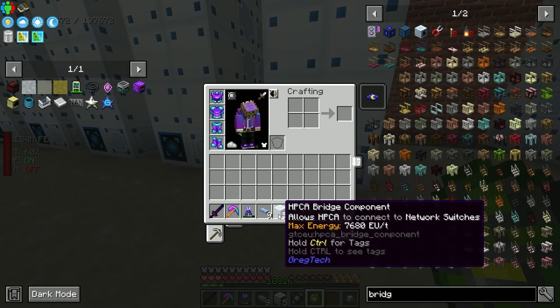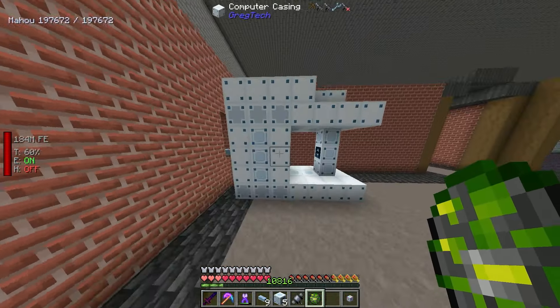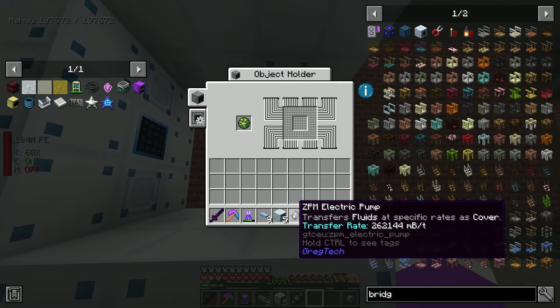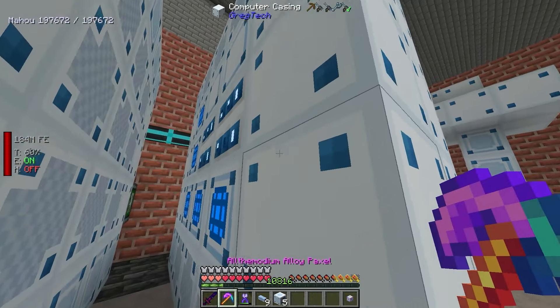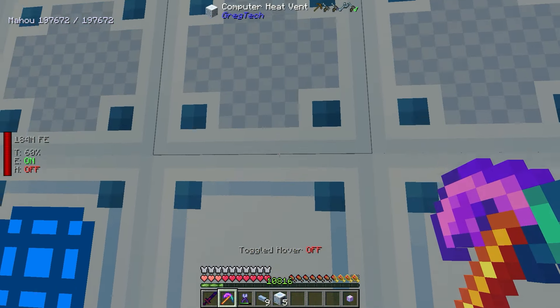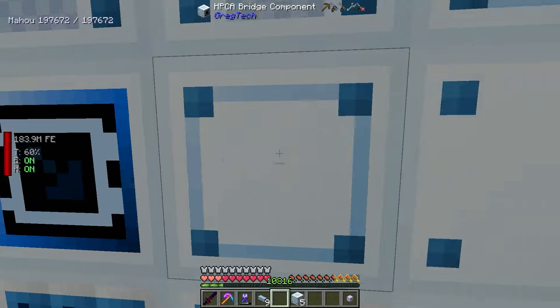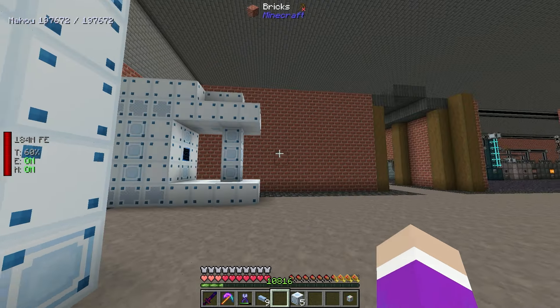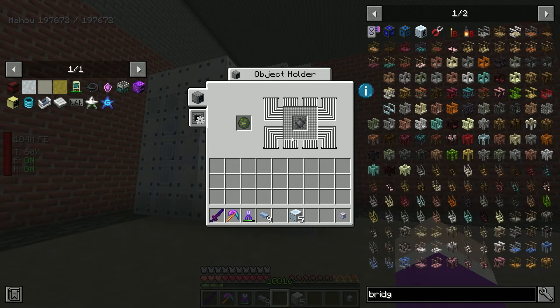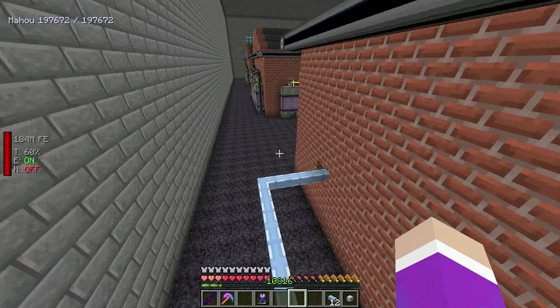Building the second computation array, connecting it with a reception hatch, then another reception, and a transmission to go into the final one. Looping it around to connect into the last connection. Running the cable to the research station - and that's more or less it. The last connection goes right here.